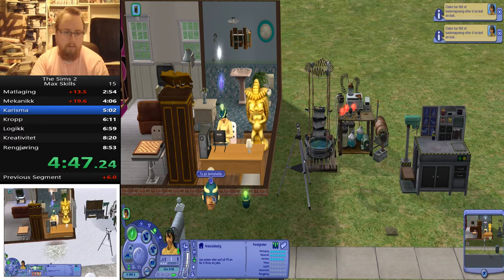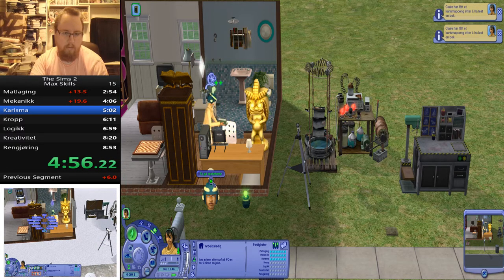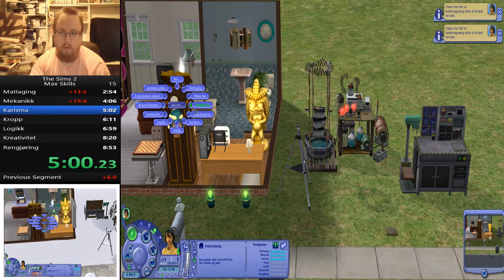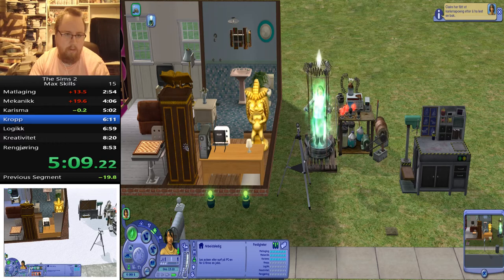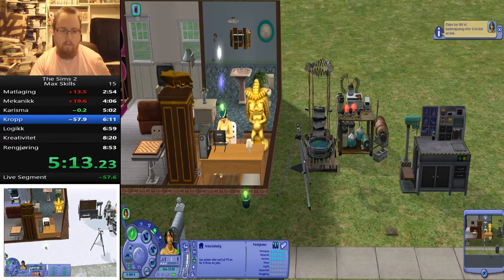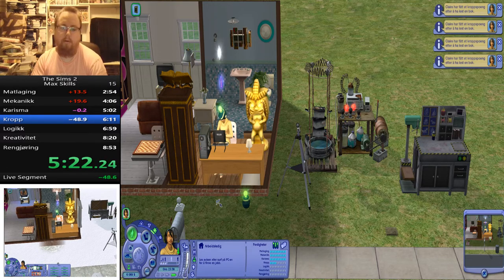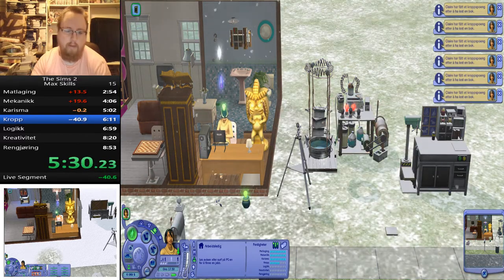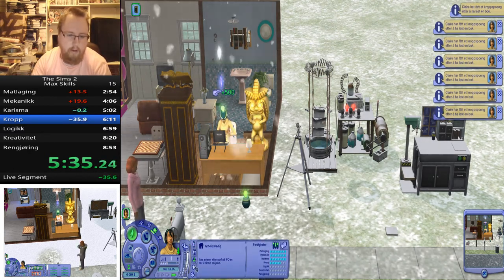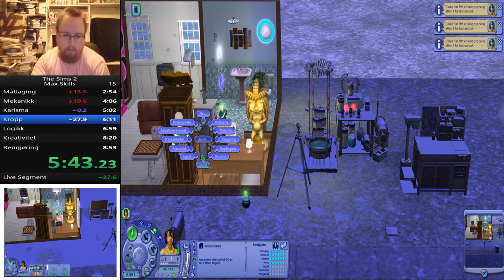I think it's going to blow up soon. I don't really know what is going to happen now. It is so easy to make some mistakes, and when you do those mistakes it can be fatal for the run. And sometimes she won't work with you. I think it's a little bit luck-based too, I don't know.